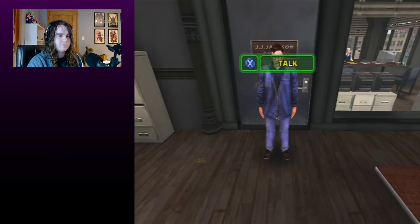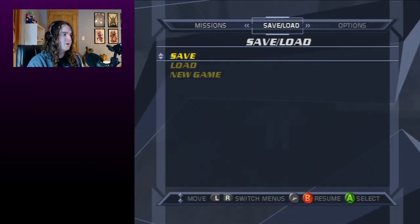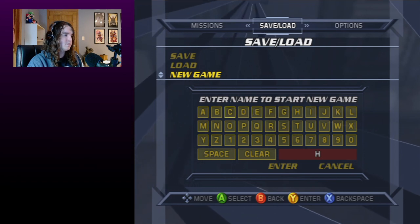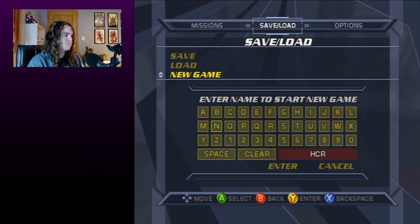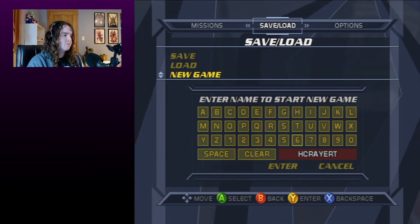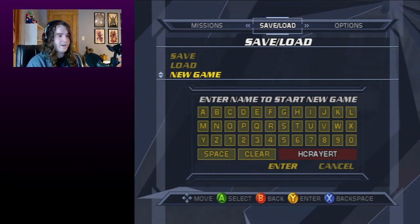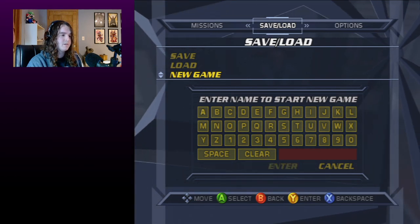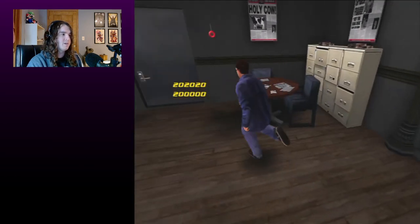Now that you've seen the mission complete screen, you can go to the next step, which is where we will finally be entering the hcrayert code. When entered with an active save file, it does not start a new game but instead progresses the game to the post-game.